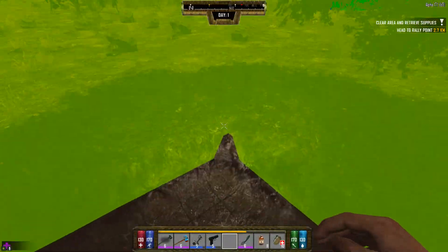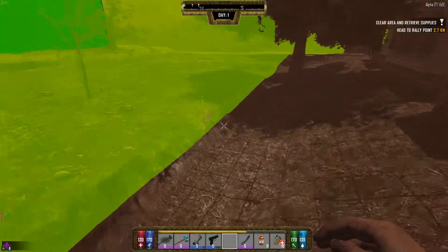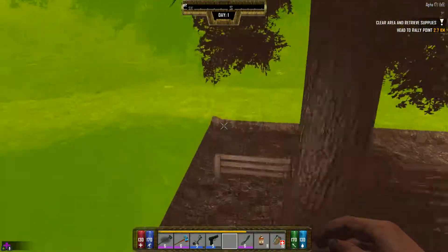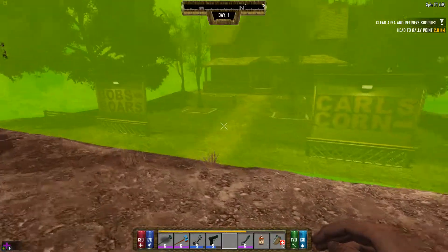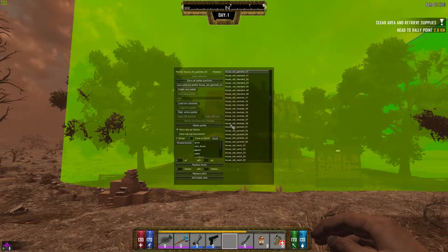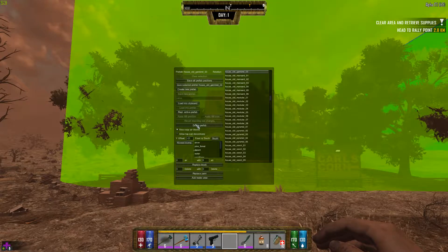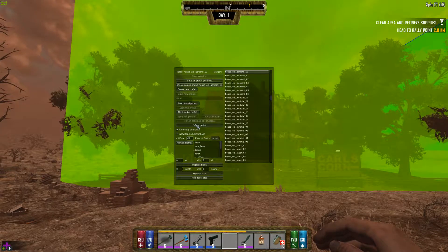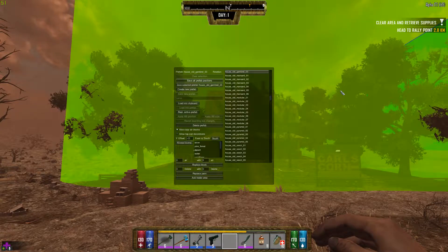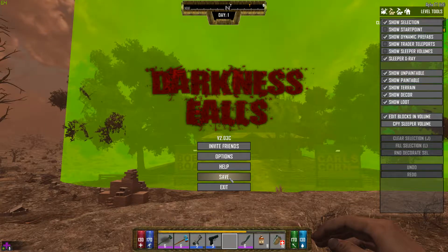On this side you can see there's about a two-block chunk difference in elevation — bigger than you'd like, but this is where I want it. Everything is already set, so all you need to do is save all prefab positions. In the menu here you can also click save.